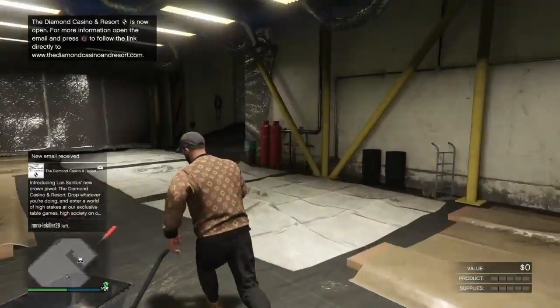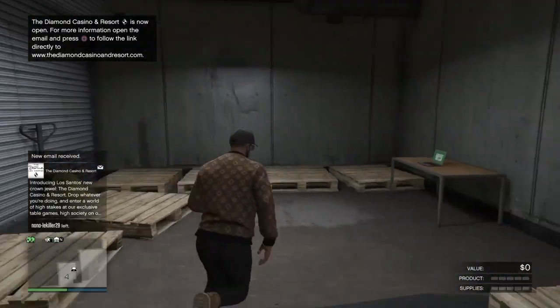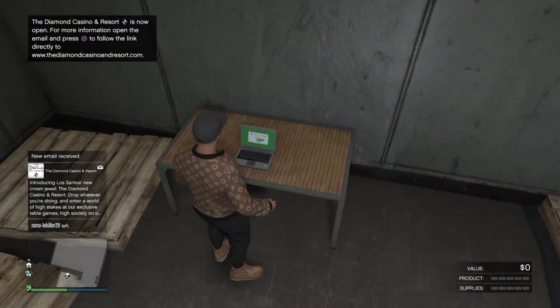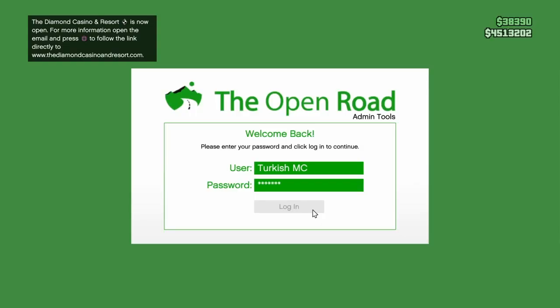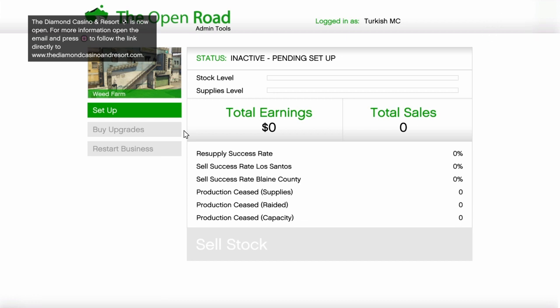To start it up, go to your PC and you'll get a resupply mission. It's pretty easy — the first one is always without enemies, without cops. You just go and get the vehicle and bring it back to your business, and then you'll have full supplies. On screen you can see the supply level; if you do the startup it will be full.